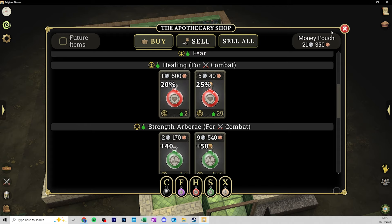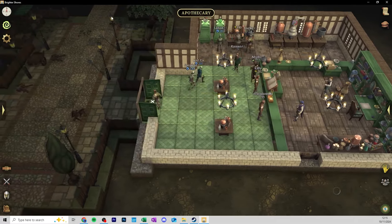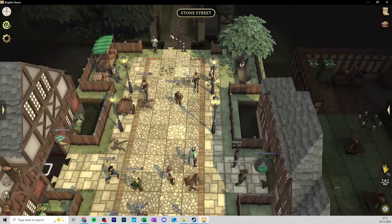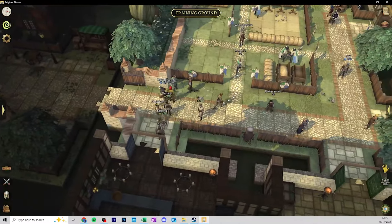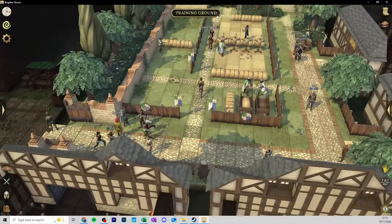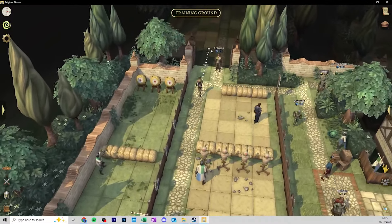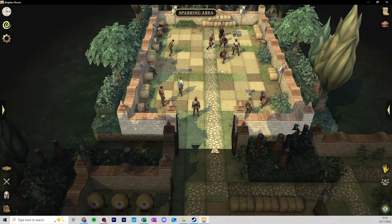I'd go for the 25% XP potion. Going back to the sparring guards, it takes a little time to get used to it. You have to use potions at the right moment because you do have to wait and take a hit or two, which can almost cancel out what your health potion does. But importantly, as you get stronger these enemies don't get stronger, so the more kills you get at level 12, 13, 14, the easier it becomes.